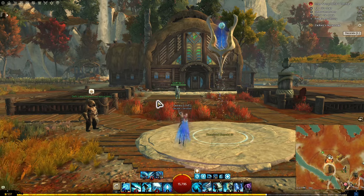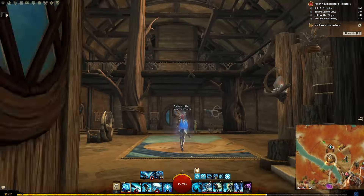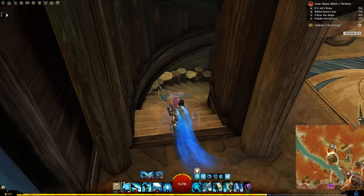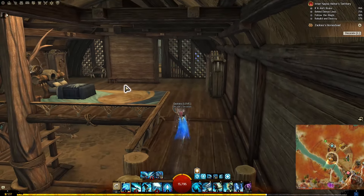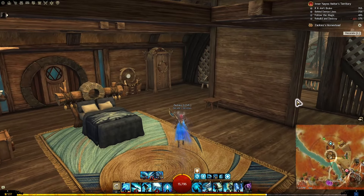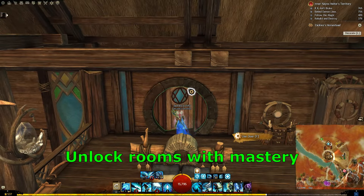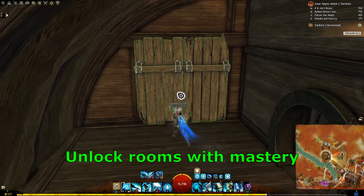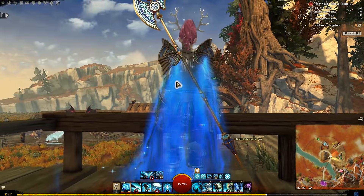This is your basic house. It's a two-story building with a basement and two balconies. Some rooms will be locked, and you have to complete your homestead masteries to unlock them. This is the place where you put your bed during the story tutorial. Unlocking these doors requires homestead masteries. The two balconies do provide some pretty beautiful sceneries.